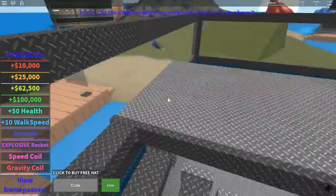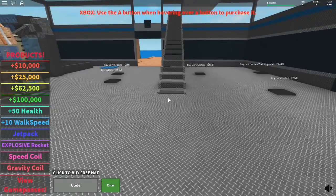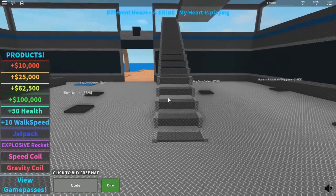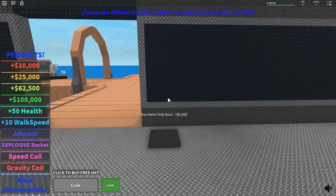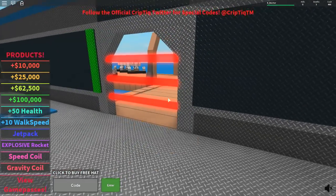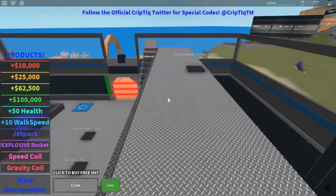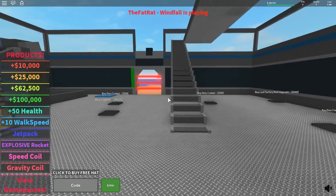Obviously I need to get the wall upgrades and stuff in. If you play this, guys, do you get trouble with people just coming along and killing you? Why do they do that? You come on the game, surely, to play and have fun. I could get a gun out or a sword, but I'm not that bothered. 4.7, 4.9, 5k - I can nearly get the door. 5.1, 5.2. Boom. Did you die in my owner-only door? Oh, that is a shame, isn't it?